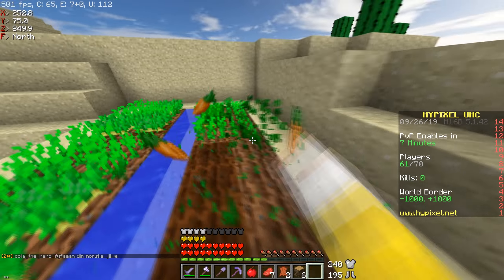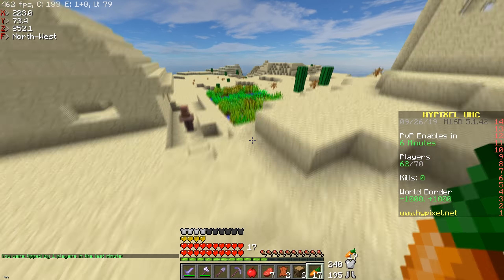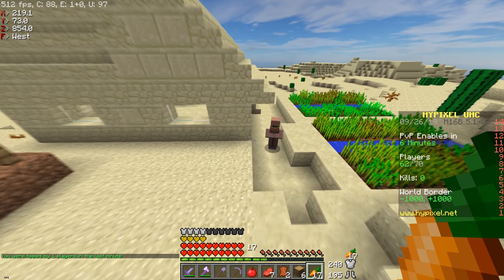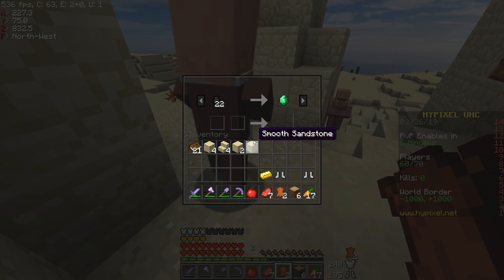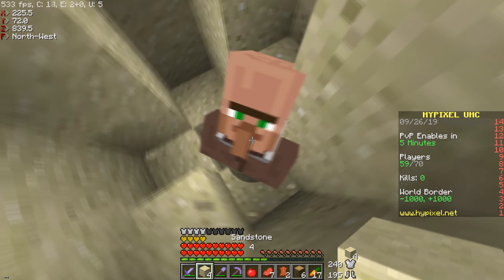Let's check out the blacksmith first. We got three pairs of iron boots — let's go! We got carrots, nice. Now I'm gonna look through these villagers and see if I can find one that has a coal trade or anything I can trade for easy emeralds.